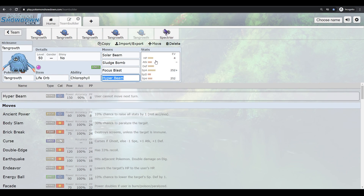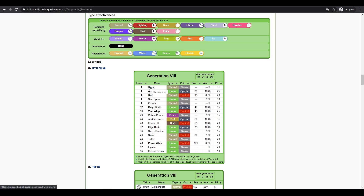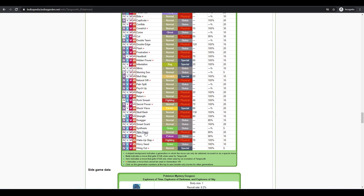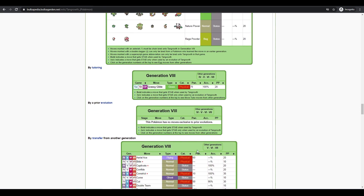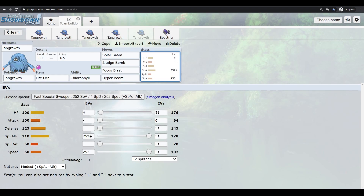Tangrowth has some interesting utility moves, especially in doubles. Block prevents the opponent from switching, so if you trap a physical attacker you can just wall them out. It also has Stun Spore, Poison Powder, and Sleep Powder. Tickle lowers the opponent's attack and defense. Grassy Glide is an option for priority if you get Grassy Terrain up. In doubles, Rage Powder with a Rocky Helmet is really good — if they make contact with a physical attacker, they hurt themselves.